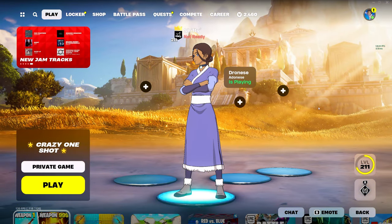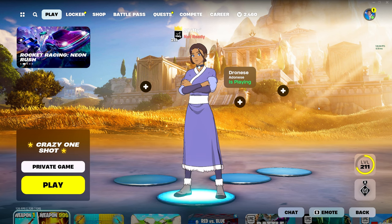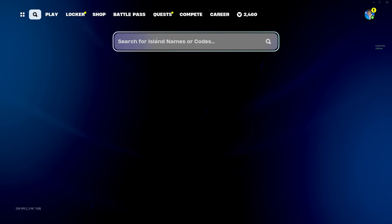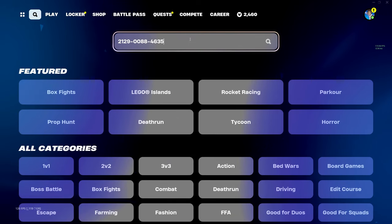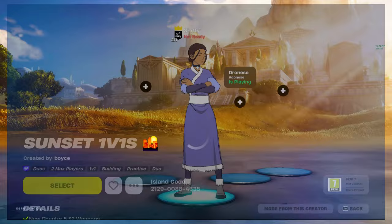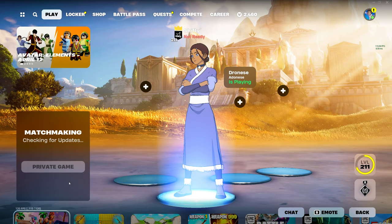What's up everybody, I'm back with a new crazy Fortnite XP glitch video. This map just got calibrated — it hasn't even been two minutes — so it's gonna be crazy. Without wasting any of your time, let's start. Open the browse page and type in this map code: 2129-0088-4635. After you type this and hit enter, you'll see this map right here — Sunset One. Click on it, click Select, make sure it's a private game, and ready up.